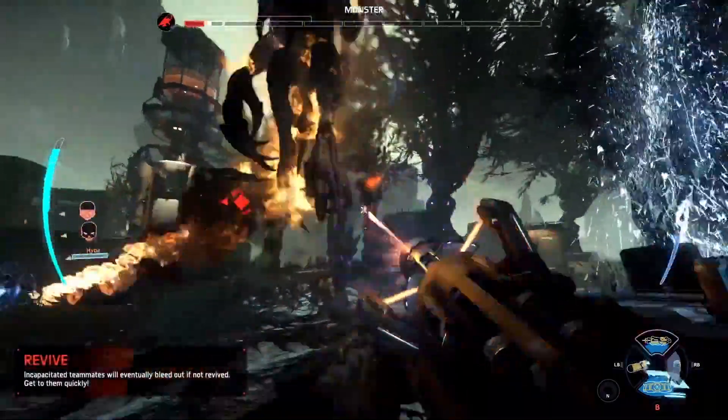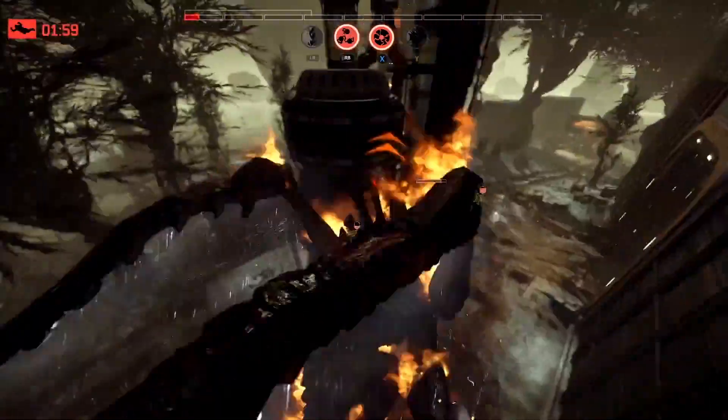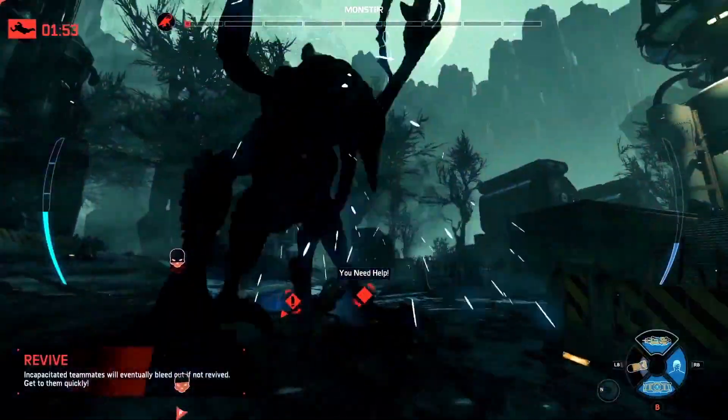There's so little health left — he's just out of steam here. These Hunters have to pull this victory out. Assault goes down, we're down to Hank. Hank can do this with the laser cutter. Here comes the monster. Oh no, he gets the leap attack.